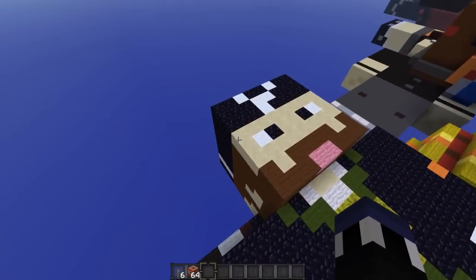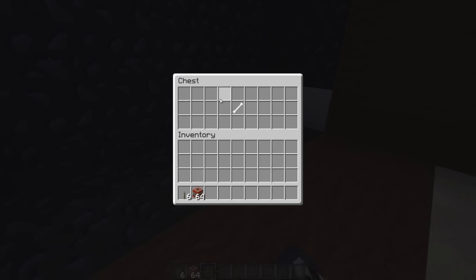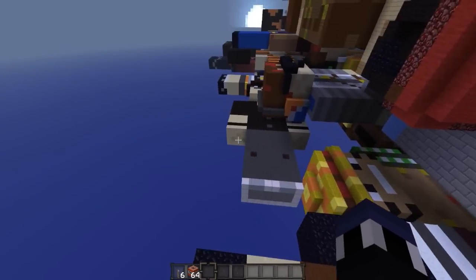Let's go ahead and check out CavemanFilms's head. I'm not exactly sure what would be inside — probably something to do with living underground. We got a chest here which has a club. That could be very useful for the map itself, so CavemanFilms has one of the more useful items inside his head.